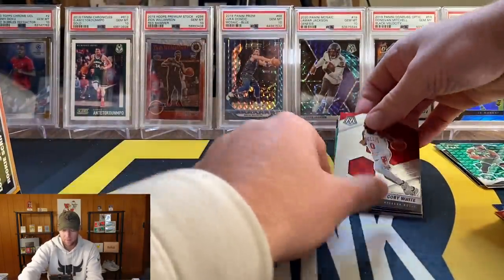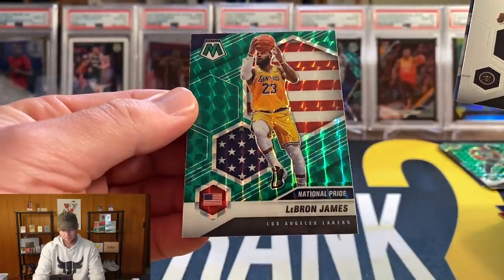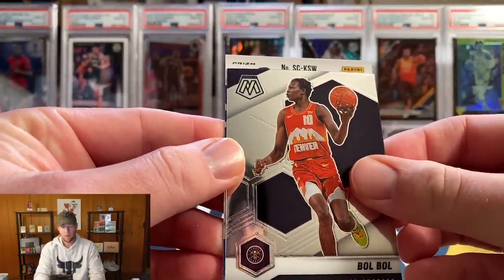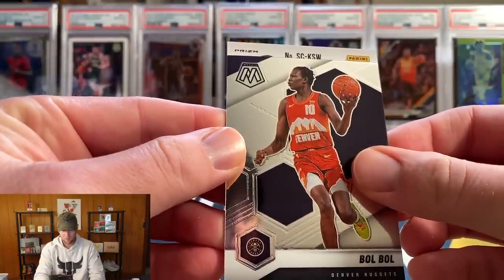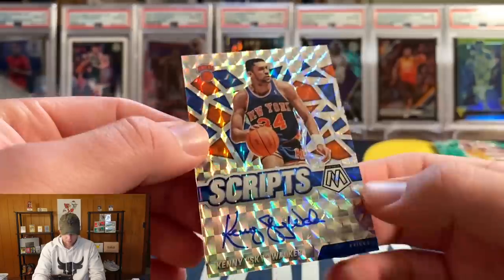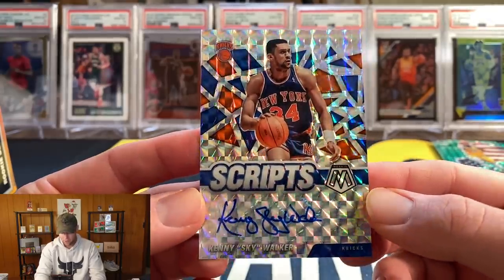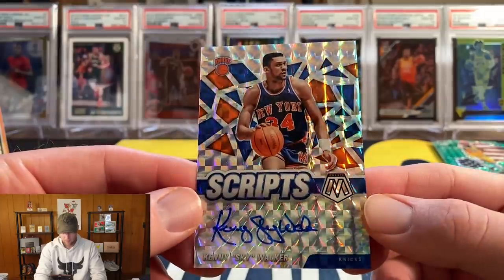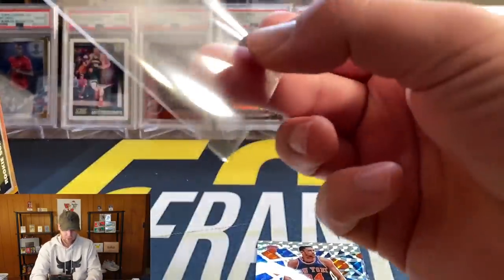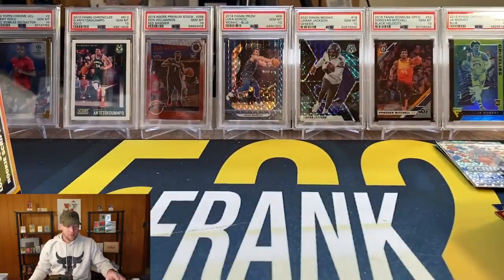Coby White, and our green LeBron National Pride. We do have an auto — let's go ahead and reveal it before we get into the hanger boxes. It's going to be a Scripts auto... KSW — Kenny Skywalker Williams! These look super cool because the way the card is designed the sticker really blends into the card, so it actually looks like an on-card auto. Not the craziest auto in the world, but autos and genesis are super rare in this product, so I will definitely take that Kenny Skywalker auto.